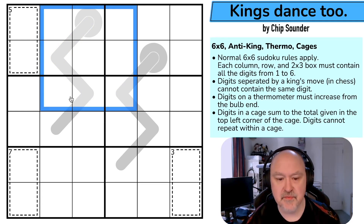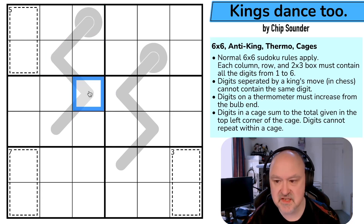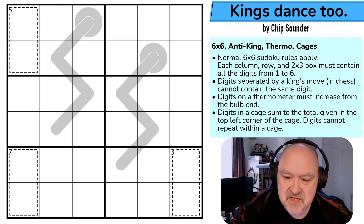Digits on a thermometer must increase from the bulb end, so each digit will be higher than the previous one along the thermo. Digits in a cage sum to the total given in the top left corner of the cage, and digits cannot repeat within a cage. I'm going to restart the puzzle to restart my timer. Let's give this a shot.